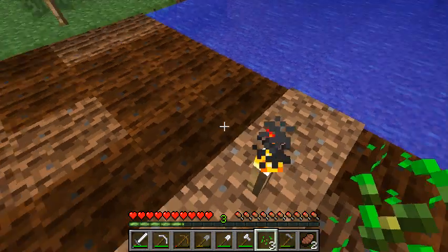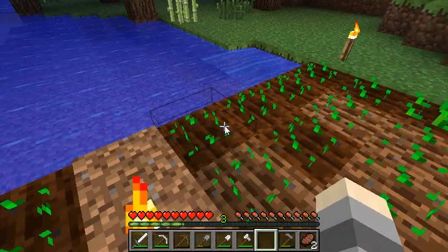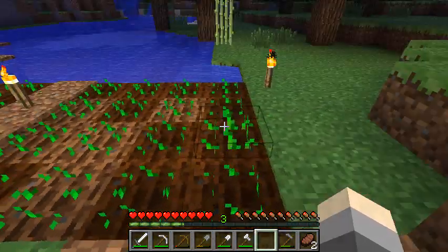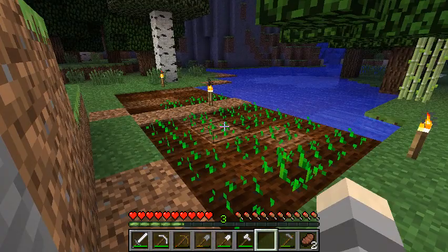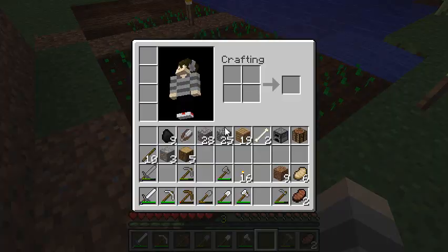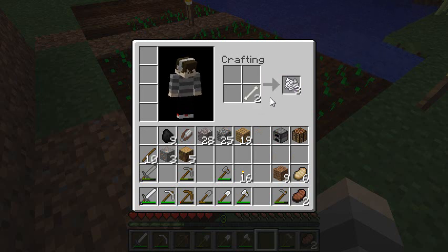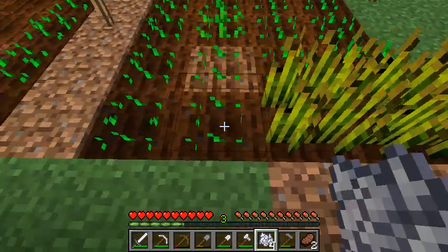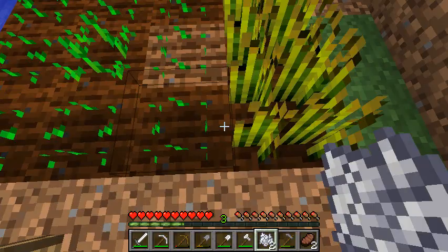Just use up all your seeds. The crops will go through several stages and eventually be fully grown, then you left-click to harvest the wheat and you can make bread with it. A way to speed this up is to make bone meal — drop bones that you get from skeletons into your crafting box to get bone meal — then just right-click on a crop and it will instantly make it fully grown.